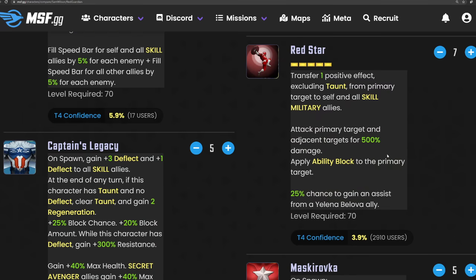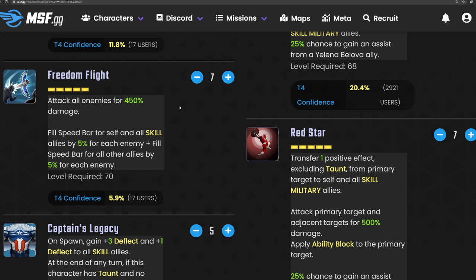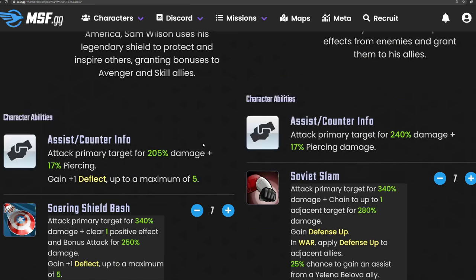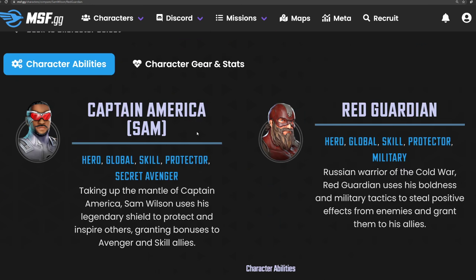They both have a decent amount of damage — 500% damage versus 450% damage. But where Red Guardian is more of a control element, Sam is just raw damage and speed up for the entire team. The skill characters that have had the highest value as of late have had really high cooldowns — cough, Kestrel. This side-by-side comparison should tell you where Captain America Sam should sit.